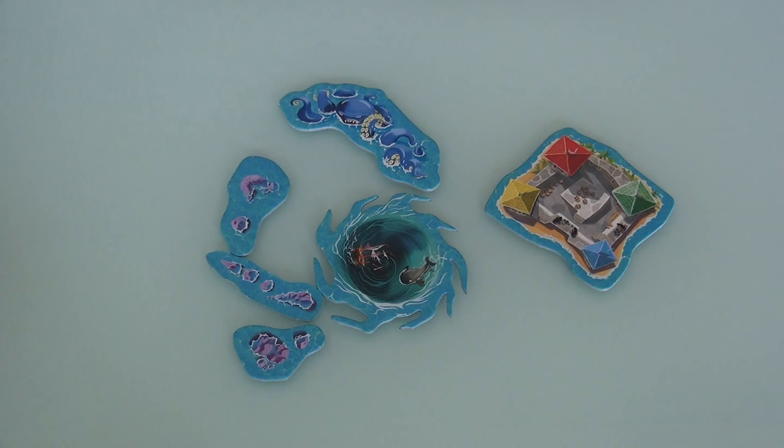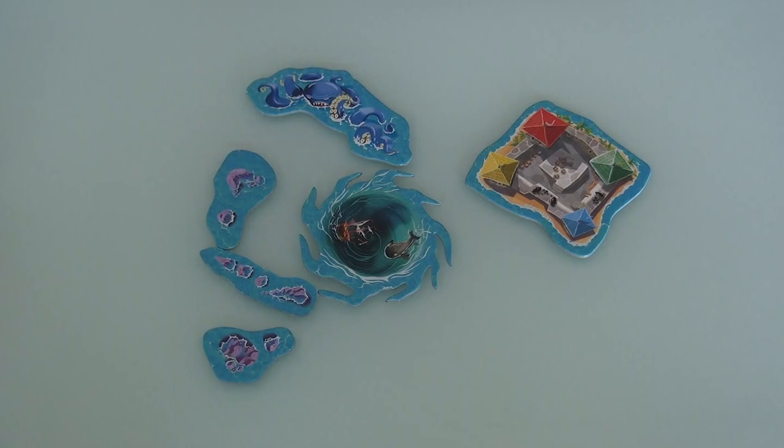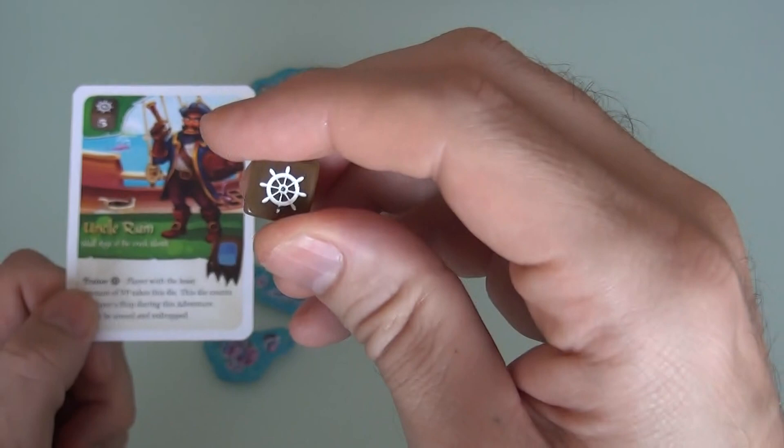So smart, so clever. The Angry Oceans expansion is really cool - you get to use all these pieces and there are lots of really cool new ideas. You also get two new dice. The brown one is Uncle Rum - a very interesting character. When he drops, there's a 33% chance he lands on the wheel.